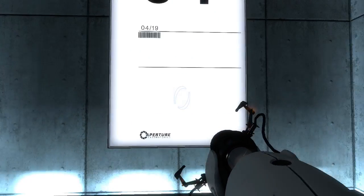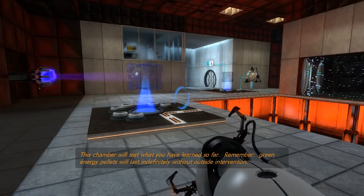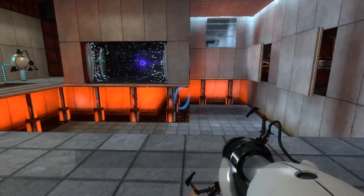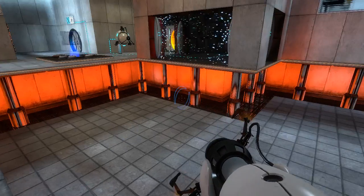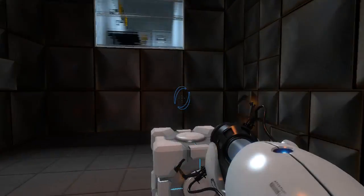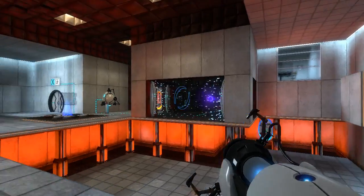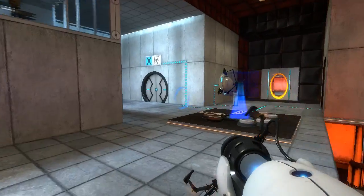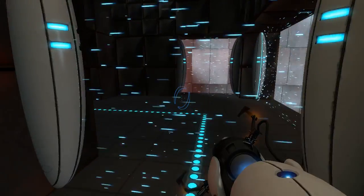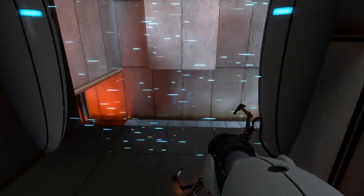Alright, number four. This chamber will test what you have learned so far. Remember, green energy pellets will last indefinitely without outside intervention. Interesting. Oh, I forgot how the old droppers looked. Where do we want to go? In here, right, because the energy pellets can go through emancipation grills.